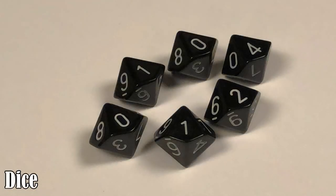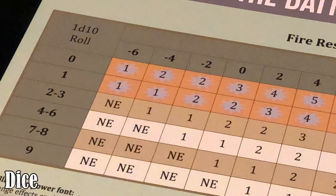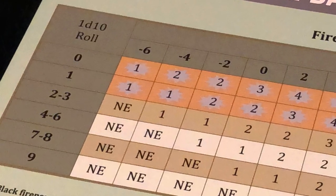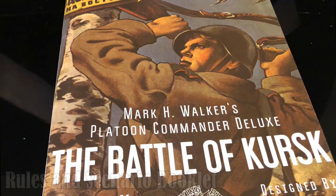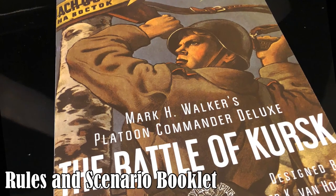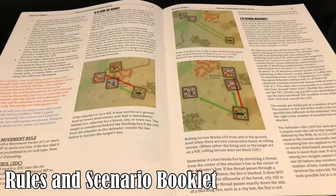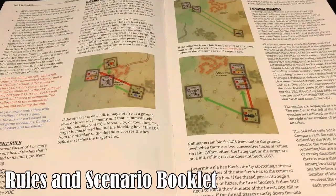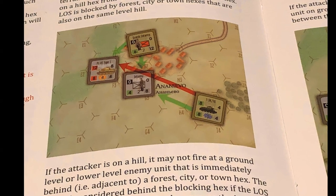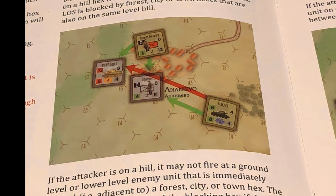The game comes with six 10-sided dice which are used to determine the results of fire combat, close assaults and other game functions. The die results in this game range from 0 to 9. The game includes a 20-page rule book in full color. The actual rules cover nine and a half pages and the remaining pages have the instructions for each of the 12 scenarios included with the game.